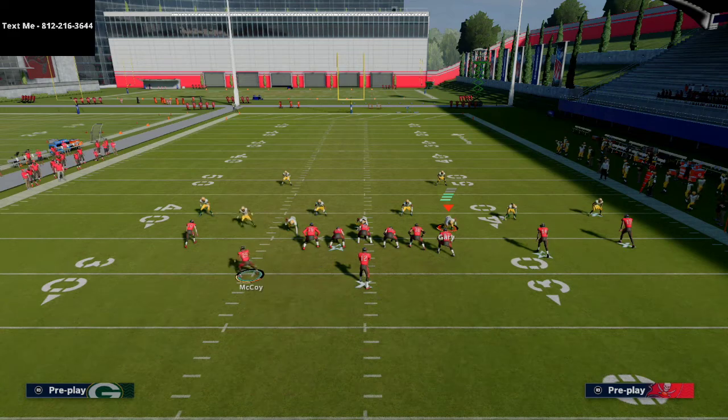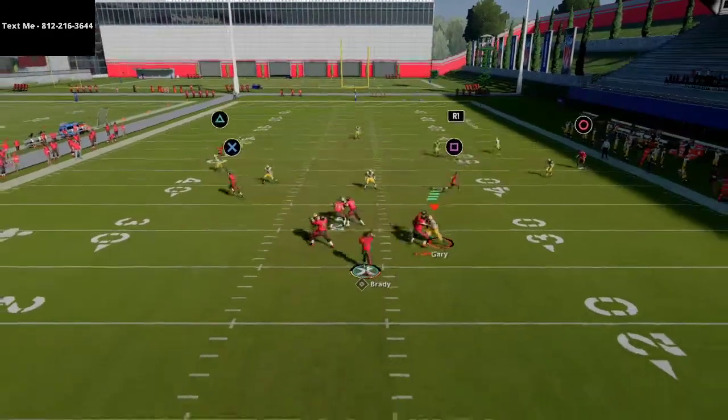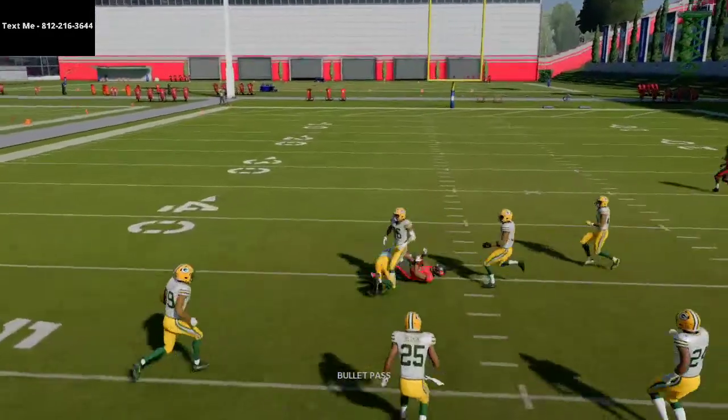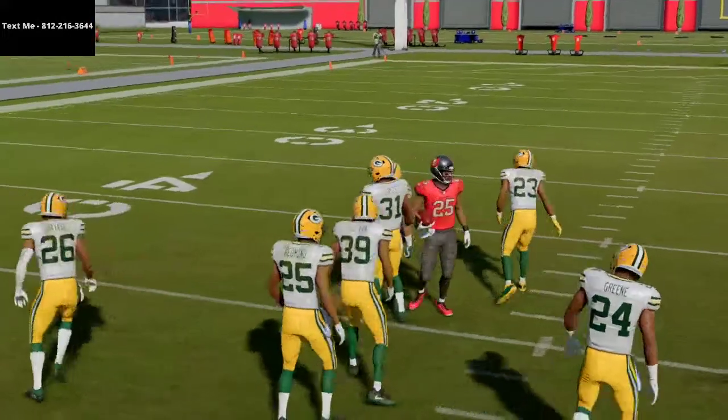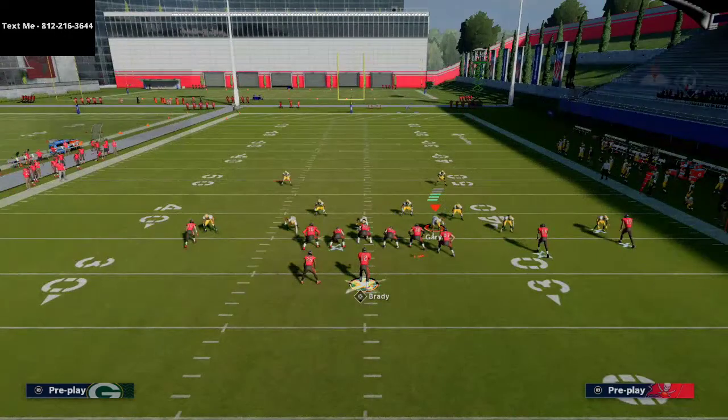Right when he clears, you throw this with an inside pathway, anticipating him as he clears the zone. You can turn that into a really nice little post route against zone coverage. This route is nice for a lot of different things.